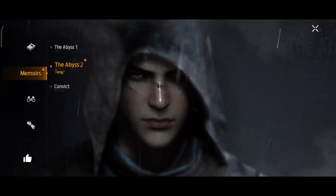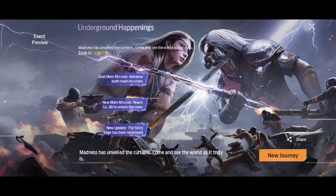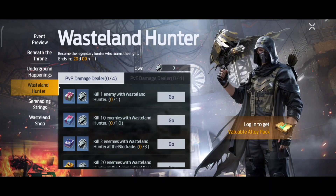Once you click on New Journey it will take you to this section. Here you will be able to see the Abysus 2 tank. When you click on it, it shows Completed, but once you complete it, it will start the storyline and you will be able to play this event.